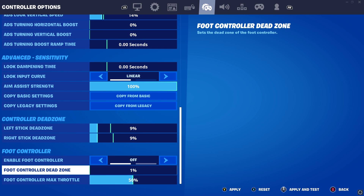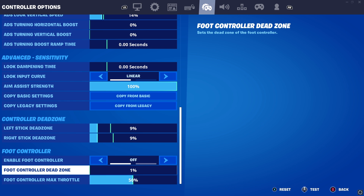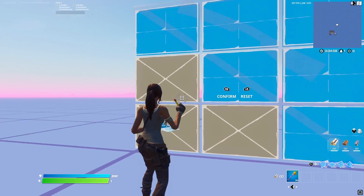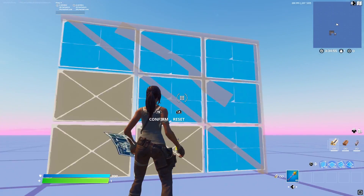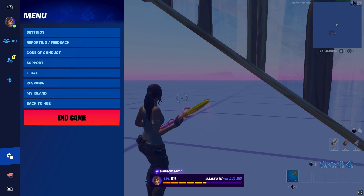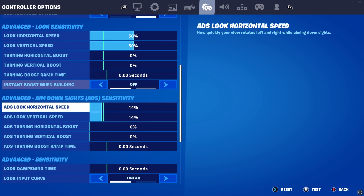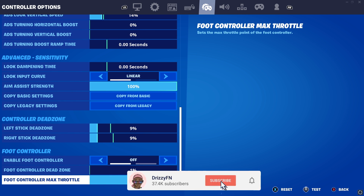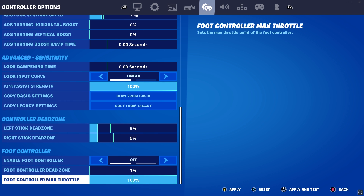Foot controller is like a sensitivity for your edit — while you're in your edit it's like a sensitivity. I usually have it on 50, because if I have it all the way on zero I'm going to feel slow when I edit and I won't be able to reach that third tile. When I have it at 50 I would always have it perfect. So 50 is my perfect setting — sometimes I'll put it on 100. It's either 0, 50, or 100. You guys can play around with it.